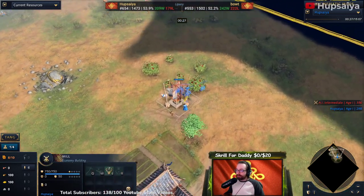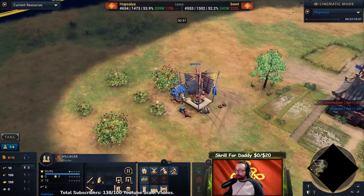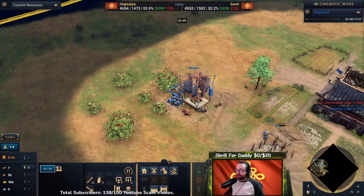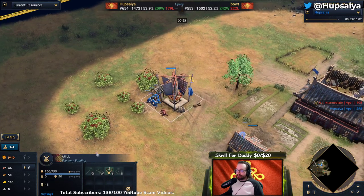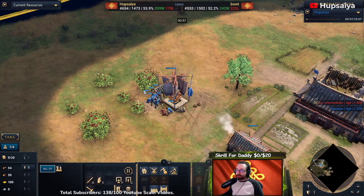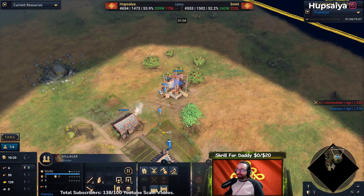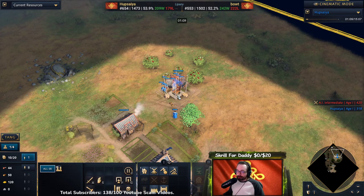Our imperial official comes out and he's going to boost the mill. Something important to note: you need to spread your sheep out properly. I have a nice spread of my sheep, and you'll notice I turned in the food preemptively before my workers were finished. What this does is it generates tax significantly faster for you. If you don't know how to spread the sheep, I will make a separate short video on that.